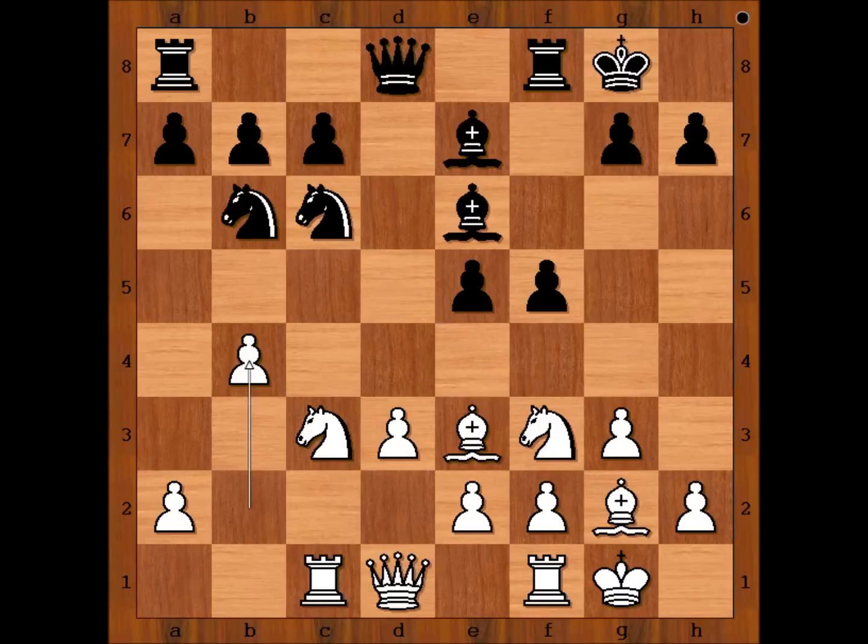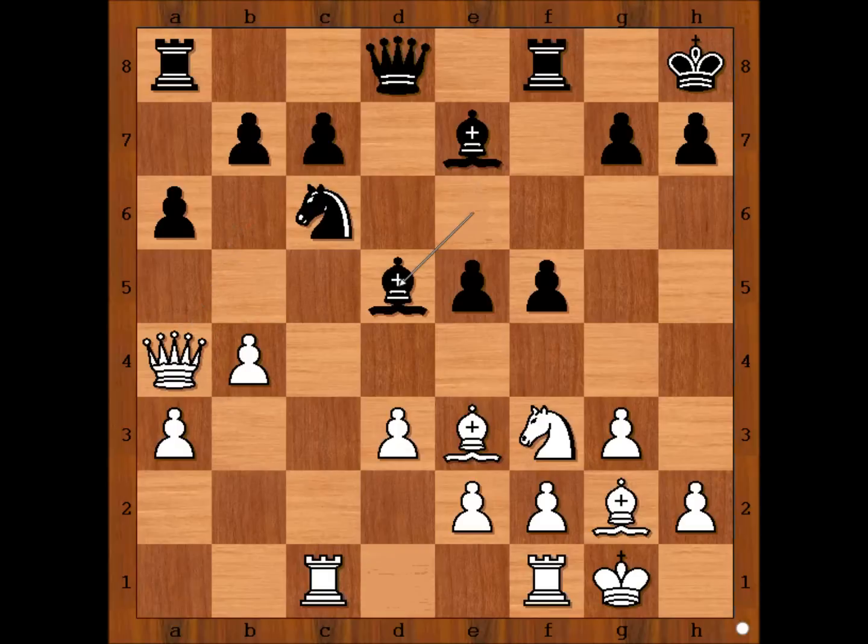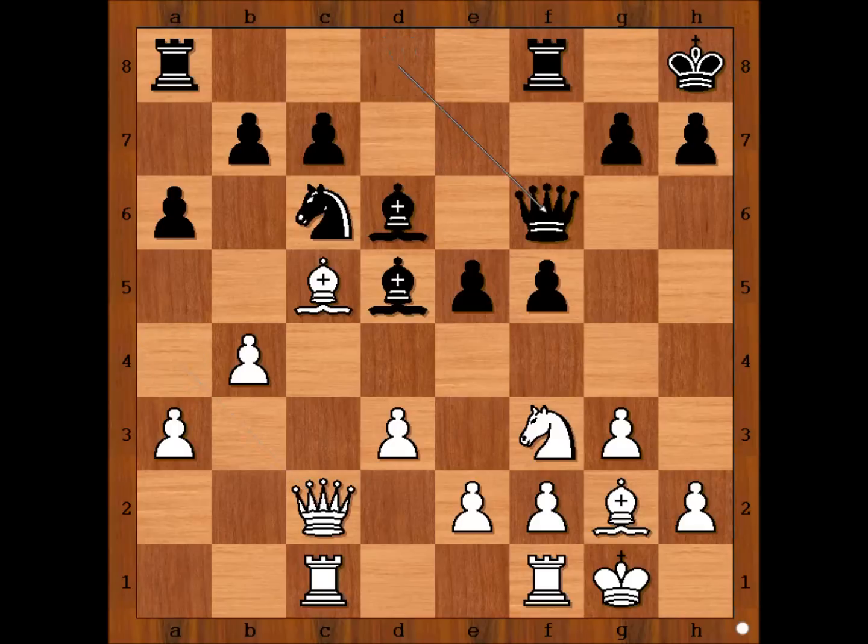So we have a6, a3, king to h8, knight to a4, knight takes knight. If bishop to d5, then knight to c5. So we have knight takes knight, queen takes knight, bishop to d5, bishop to c5, bishop to d6, queen to c2, queen to f6, e4, bishop to e6, pawn takes pawn, bishop takes pawn. At this stage of the game, black is doing well.